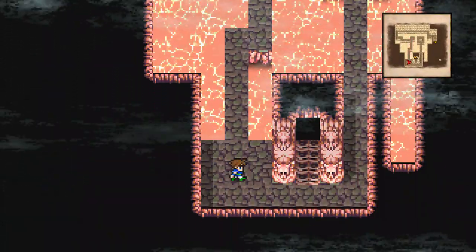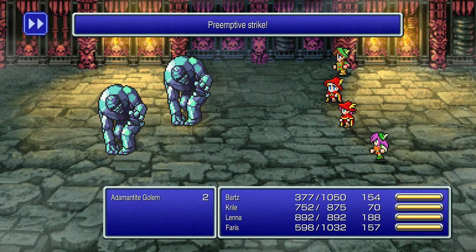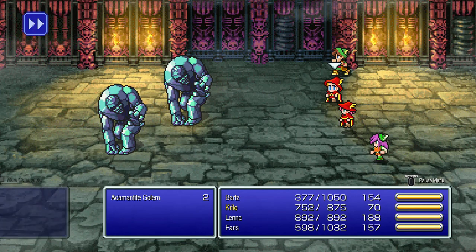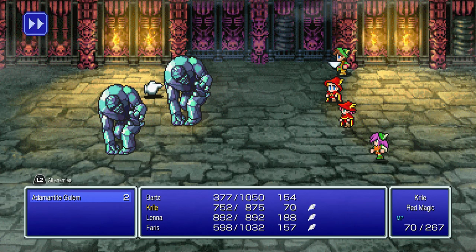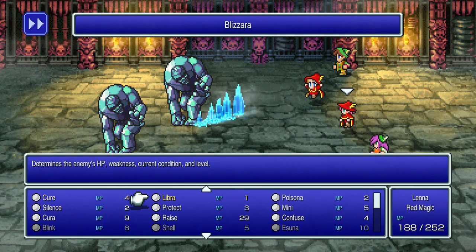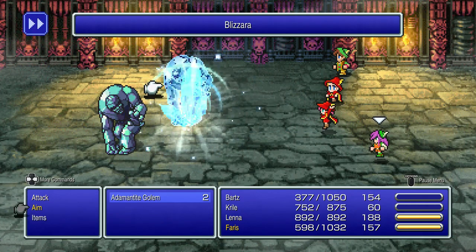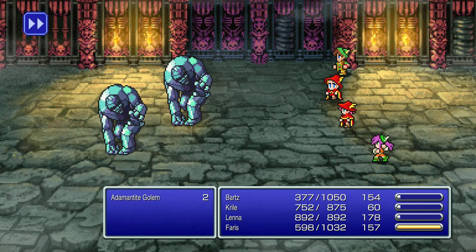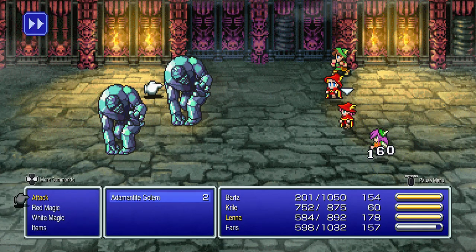Continue following the path; ignore the staircase for now and go up to grab a treasure chest. Here we have a couple of adamantite golems — they hit pretty hard, so watch out for incoming attacks. They're resilient with 3,650 HP each, so they'll take a while. Ice magic wasn't very effective on them; it turns out their weakness is actually lightning magic, so use any lightning-based attacks to speed up the kill.